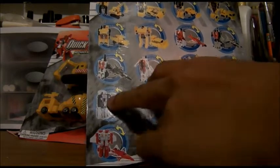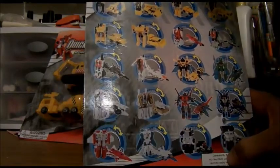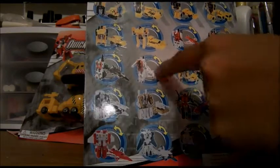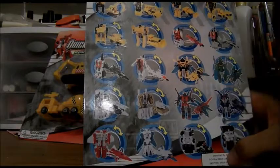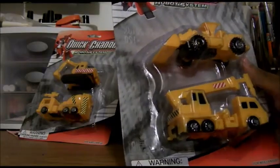If you bought these as two packs, they combine using themselves without any outside parts, so these would have been the better choice since you need Silverbolt for these and you need the extra parts to build Devastator. So let's get all of them out of packaging.